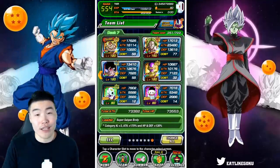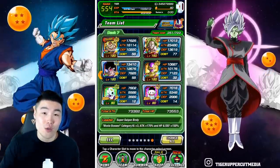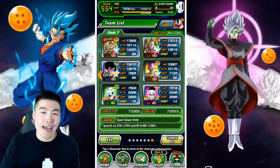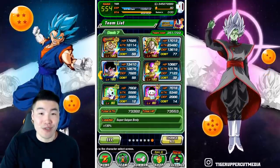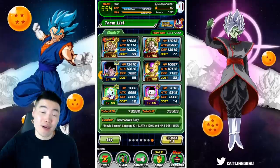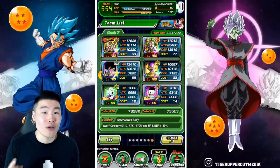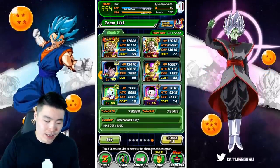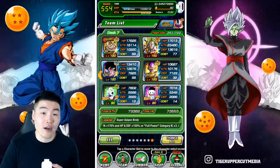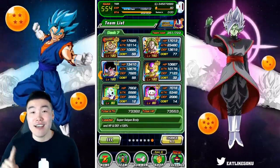First things first, you want to bring at least two hard-hitting attack-all units — units that can hit the entire enemy team with their super attack so you can save time going through the different stages. If you bring only units that attack one enemy at a time, you're having to launch a minimum of seven supers for every single fight, assuming each super kills one enemy. But if you bring someone like the STR Broly who hits really hard and can attack all, usually it just takes one super attack to wipe the entire enemy team. That's why you want at least two of them — so you have a higher chance of getting them on the first rotation. I brought the STR LR Broly, who is generally accepted to be the king of the World Tournament because of how hard he hits, but also because of the guaranteed second super.